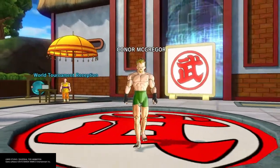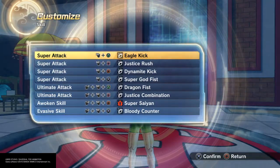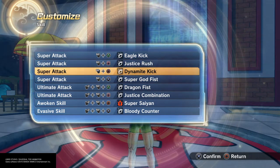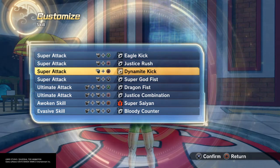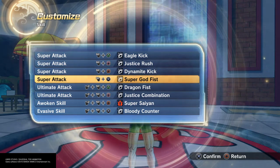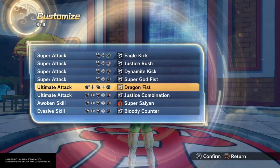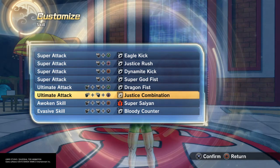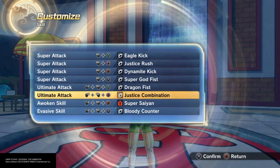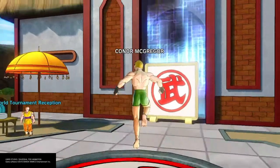There we go — inside the octagon, Conor McGregor with all the belts! Eagle kick or flying knee, raccoon kick because he does karate-based strikes, justice rush with nice kicks and punches, and dynamite kick — just one of the most OP combos if it lands, does great kicks. Super godfist for the left hand — Conor's patented left hand, still a good punch. Dragon fist, justice combination, and bloody counter for more kicking and punching. Amazing build with an amazing moveset — mix and match if you want. Final cannon, punch, and of course hit that super Saiyan. All the belts, hashtag, because that's what he's going after.